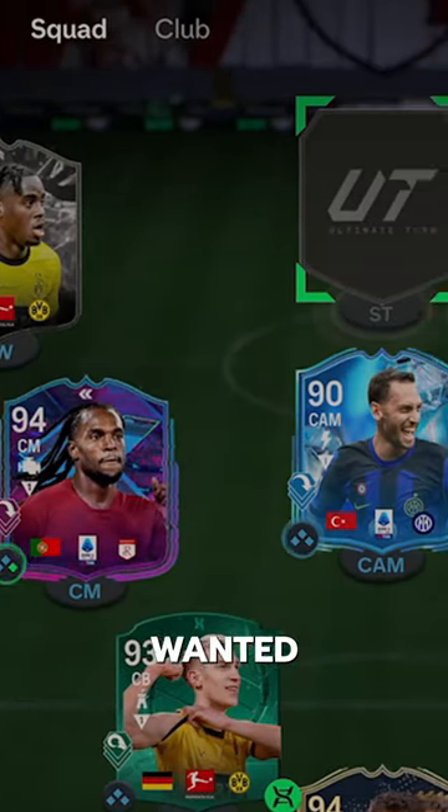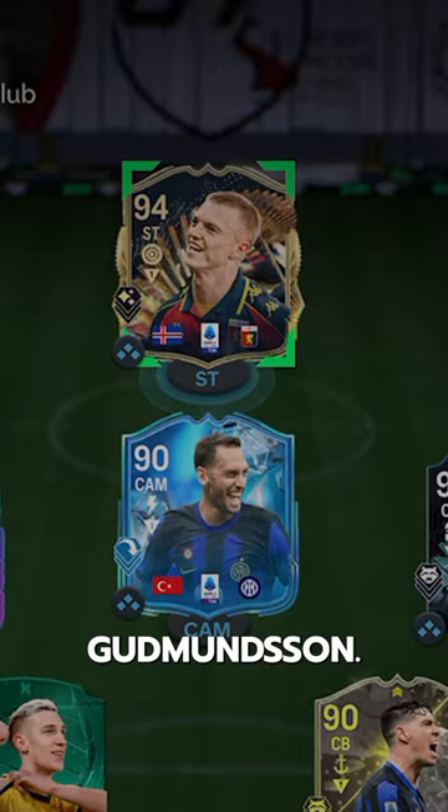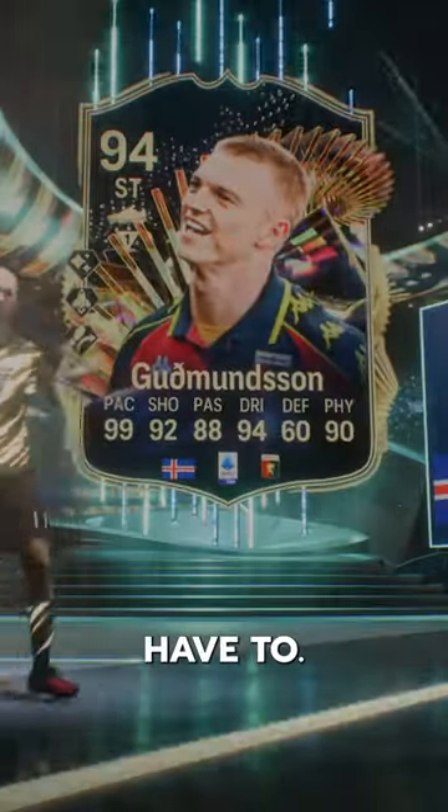This is the SBC Everyone Wanted — an Icelandic striker on Genoa. Welcome to the squad, Gudmundsson. Welcome to Baller or Bust, where we test FIFA cards so you don't have to.